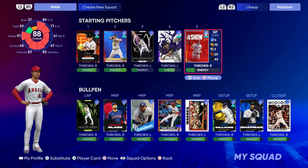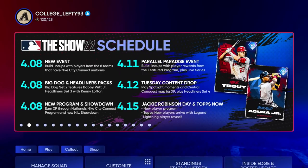We've got a pretty good staff. I am looking to make a couple upgrades — I have about 100,000 to 120,000 stubs right now, and I'm looking forward to this updated schedule. Lightning player revealed, Tops Now players arrive, and a new player program. That's going to do it for this video. I'm College Lefty, and peace out.